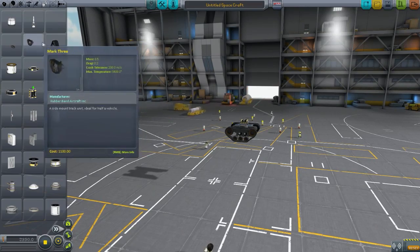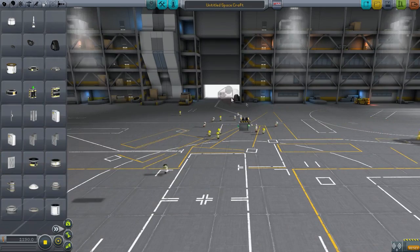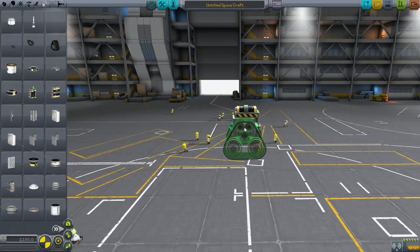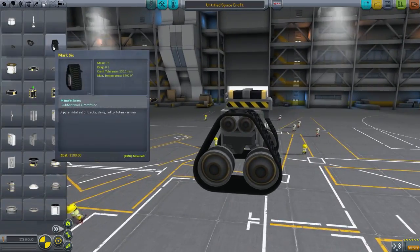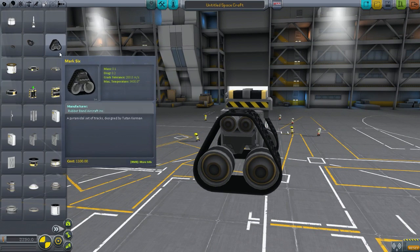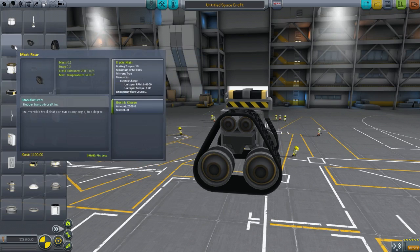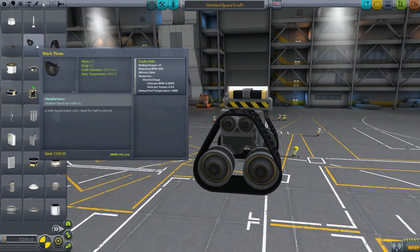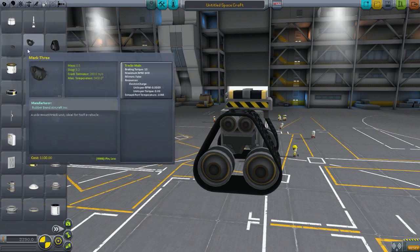So this is Mark 6, and then we have Mark 5. We'll check out Mark 6, which I assume is a little larger. It's tiny! A pyramid set of tracks designed by Tutankhamen — we've actually got descriptions. That's a nice description. Breaking torque 10 — don't know what that is. Maximum revolutions per minute. This one seems to be a little faster than the rest.